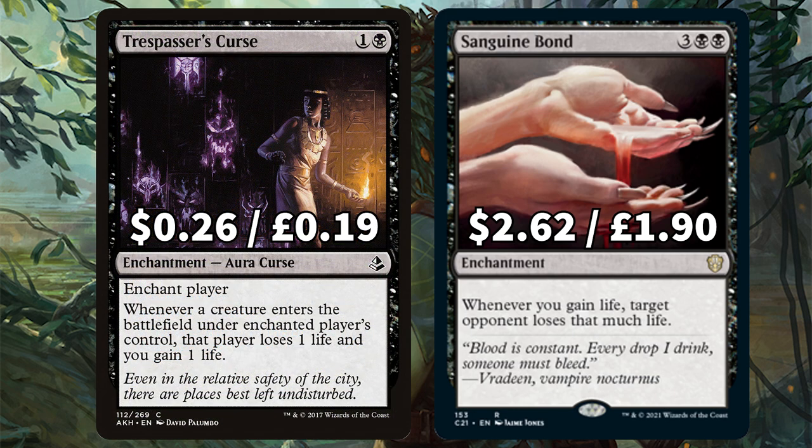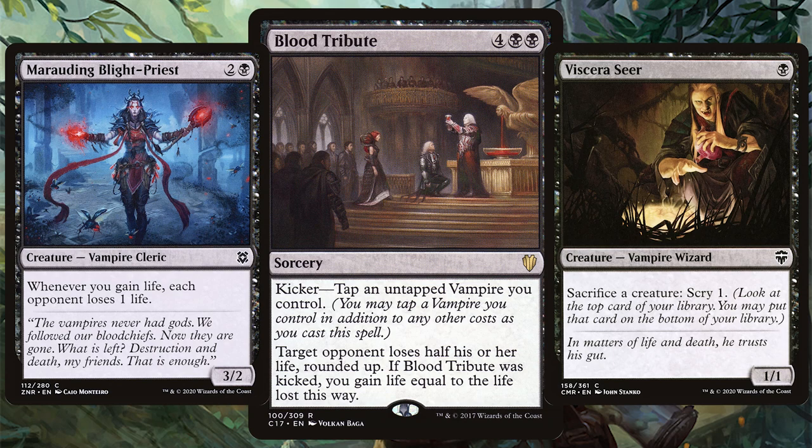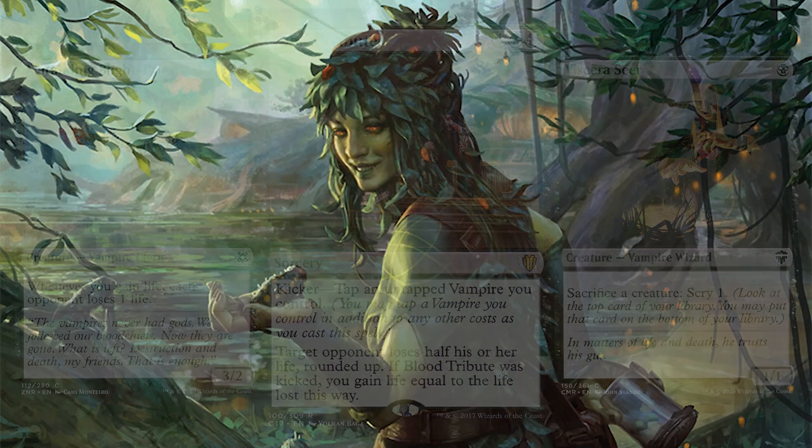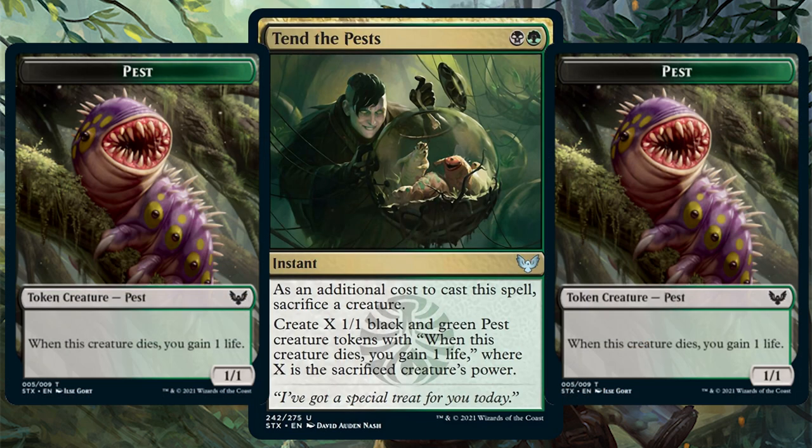Trespasser's Curse enchants a player and hits them for 1 whenever they play a creature and gives you a life — if they're playing a wide token deck, you know they're getting targeted. Finally we have Blood Tribute, which makes target opponent lose half their life, and if you kick it you gain all that life. In this deck there are about half a dozen vampires so the opportunity to kick really is there. We also have Tend the Pests, where you sacrifice a creature and create X 1/1 Pest tokens where X is the sacrificed creature's power — and all those Pests give you one life when they die.